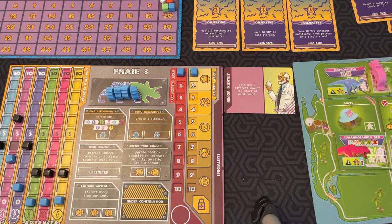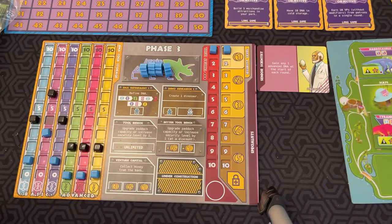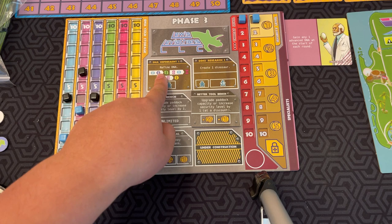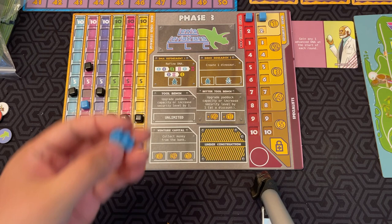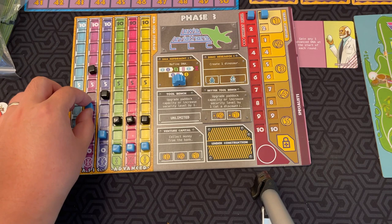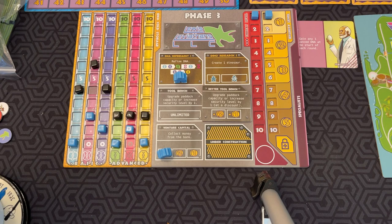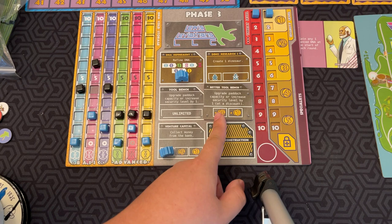After purchasing — each person gets two chances to buy — then we go to the Worker Phase, which is simultaneous for all players. At the beginning of the game you start with four workers, and you can place them on various actions. This action lets you refine DNA: you can spend basic DNA to create advanced DNA. You can also collect money from the bank — for each worker you place there, that's how much you get.